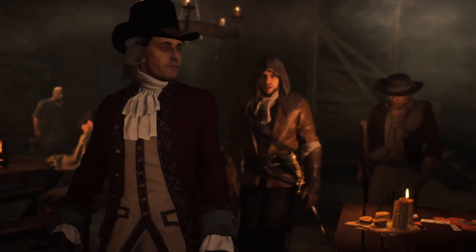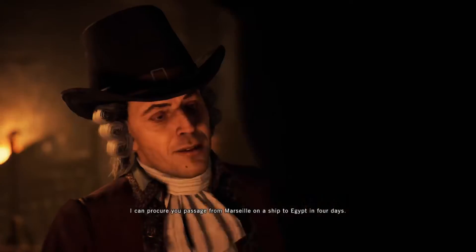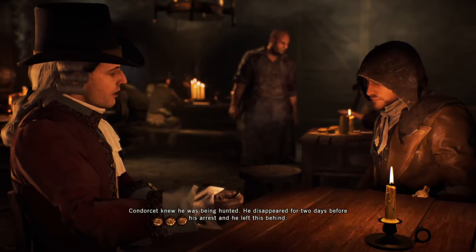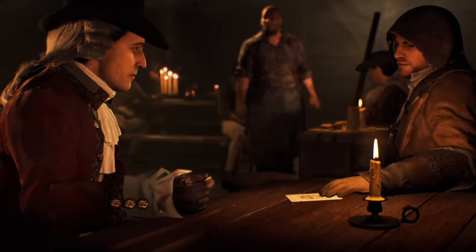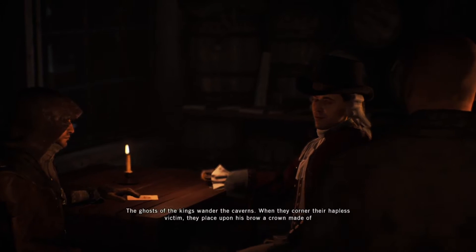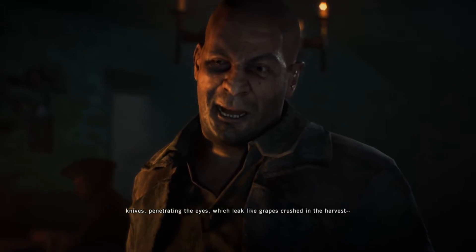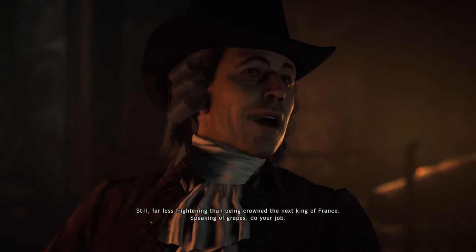Did you receive my message? If I do this, I want to leave France. I can procure you passage from Marseille on a ship to Egypt in four days. You have a clue as to the location of the manuscript? Condorcet knew he was being hunted. He disappeared for two days before his arrest. He left this behind. His manuscript must be in Louis IX's tomb — the royal crypt! I must warn you, monsieur: the ghosts of the kings wander the caverns. When they corner their hapless victim, they place upon his brow a crown made of knives, penetrating the eyes, which leaped like grapes crushed in the harvest. Still, far less frightening than being crowned the next king of France.